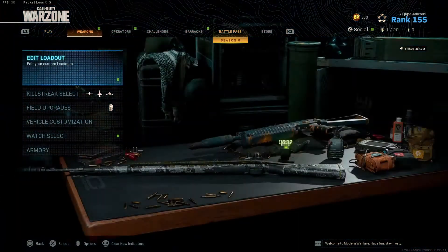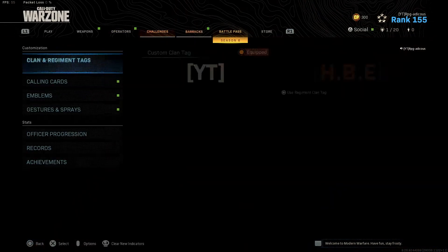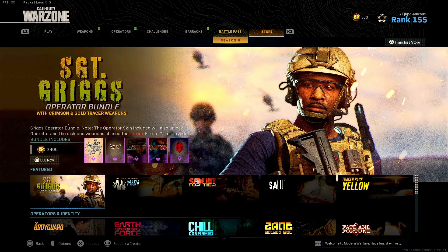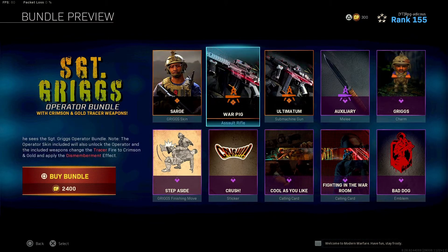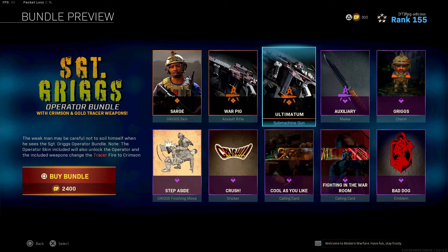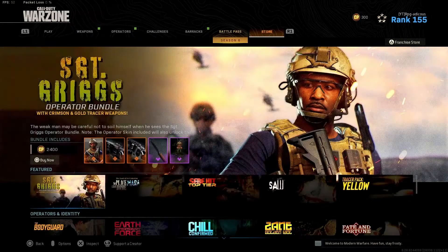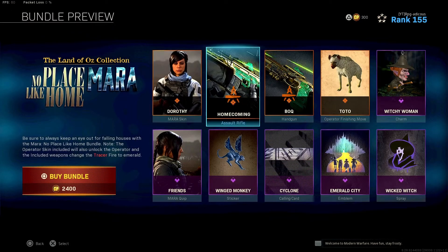That's basically the main update. There are a couple of new things — come over here to the Store. You've got a new Sergeant Griggs operator bundle, War Pig, a new red tracer M4 with a red crimson tracer MP5, and then you've got a new Mara loadout.